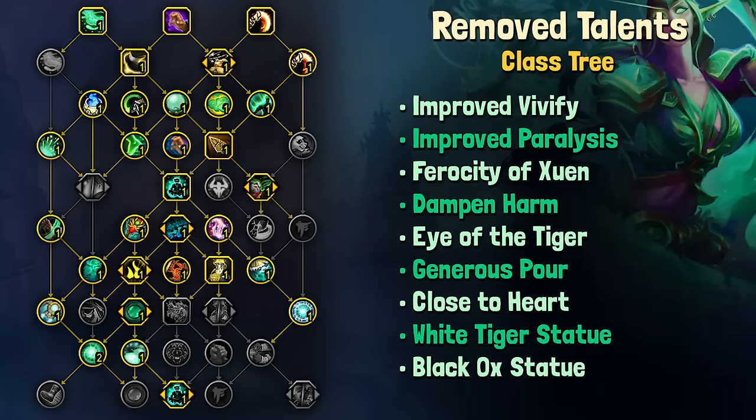Starting out with our class tree, these are the talents that have been removed: Improved Vivify, Improved Paralysis, Ferocity of Xuen, Dampen Harm, Eye of the Tiger, Generous Pour, Close to Heart, and White Tiger Statue as well as Black Ox Statue.